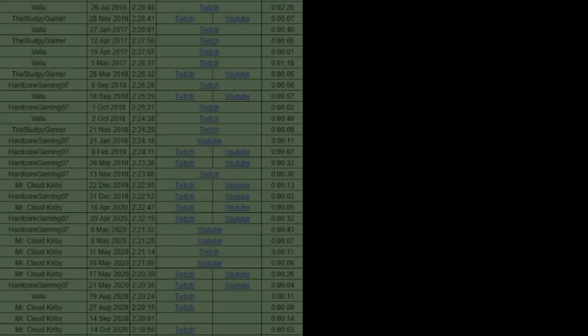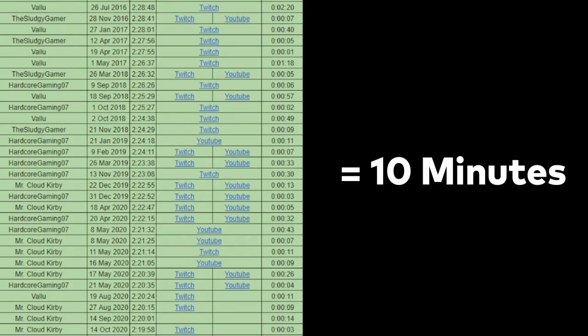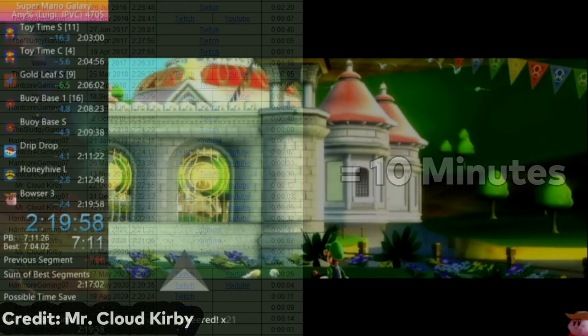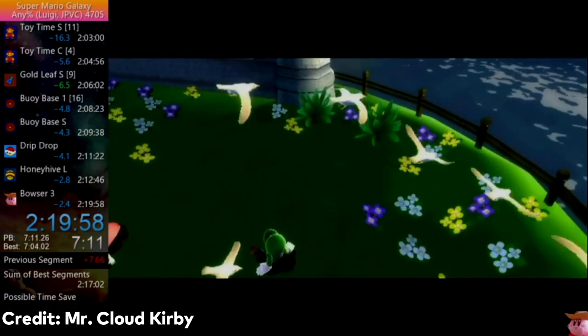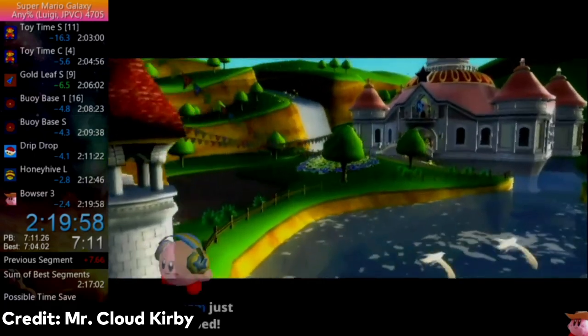While the record had only been lowered by about 10 minutes in this five-year span, the Luigi Any% category is the shortest improvement in any category across Galaxy 1 and 2 — so in comparison, this was a pretty big deal. Now of course 2:19:58 isn't the perfect time. About a month later, Valu snagged the world record by 56 seconds with a time of 2:19:02.